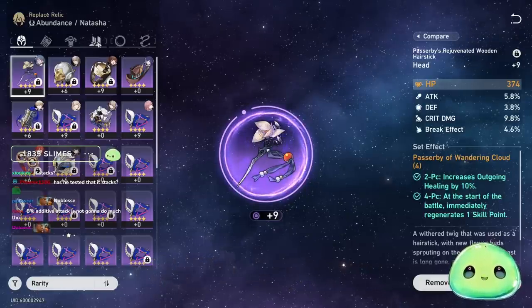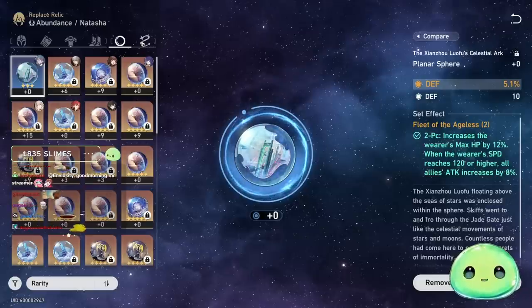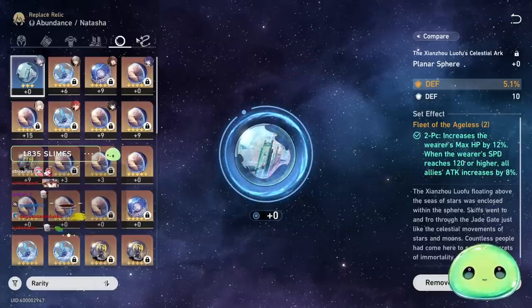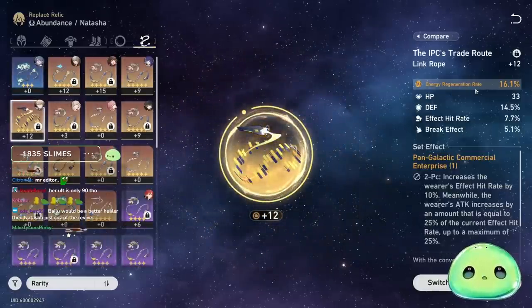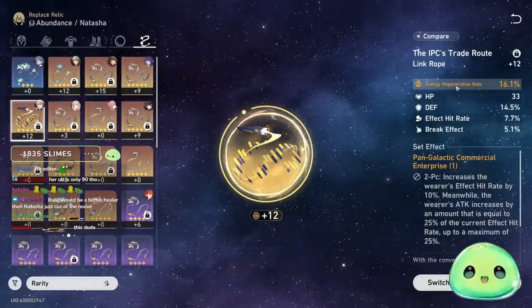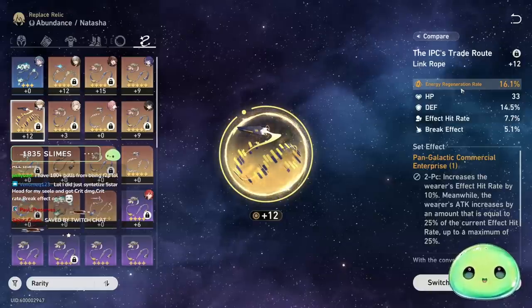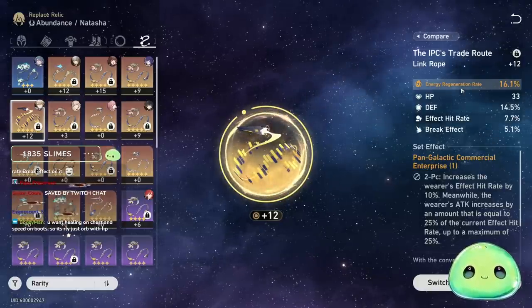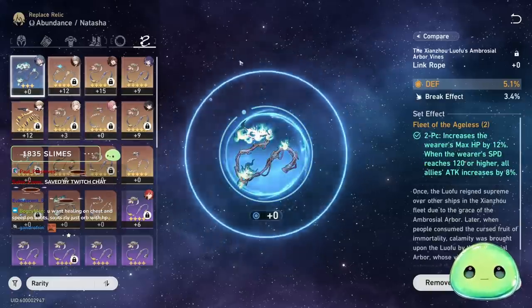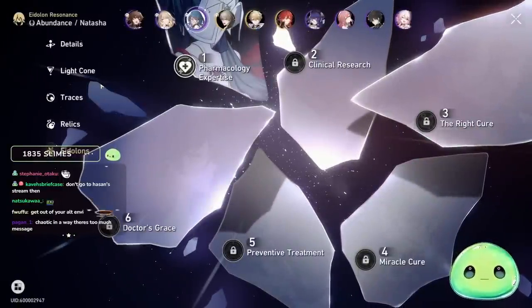Don't forget: the sphere main stat should be HP%. For the rope, energy regeneration rate is the only way to get that stat as a main stat, so I strongly recommend running it on Natasha. It ensures you can keep using her ultimate continuously — just as you would on other support characters like Gepard.